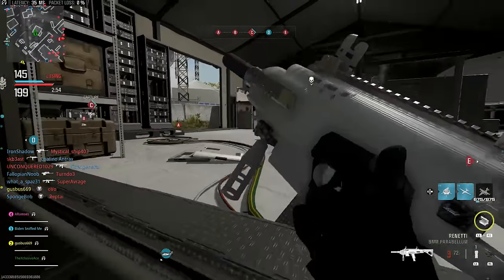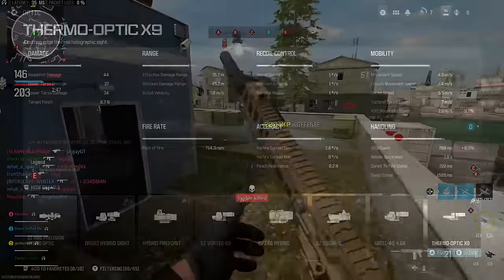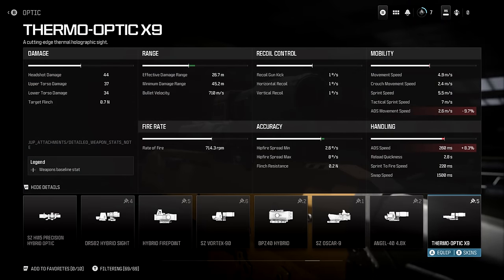This brings me to something I'm very excited about — detailed weapon stats accessible in the gunsmith. We got a teaser showing the detailed stats while looking at one of the optics. We have access to damage — although it looks like it's only the maximum damage value, not mid-range or long-range — and they've separated headshots, upper torso, and lower torso. We also have flinch values, effective damage range, minimum damage range, bullet velocity, rate of fire, and recoil stats including gun kick, horizontal recoil, and vertical recoil.